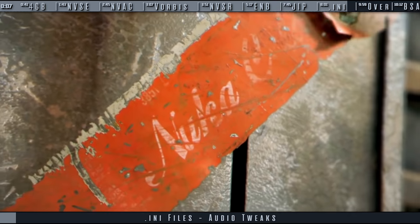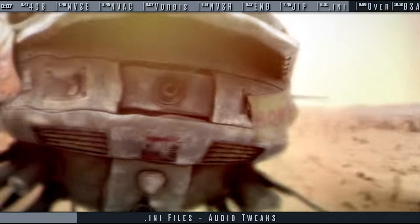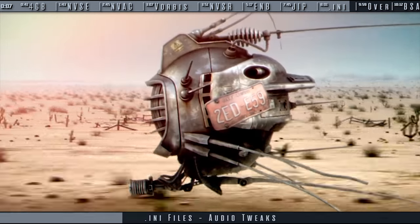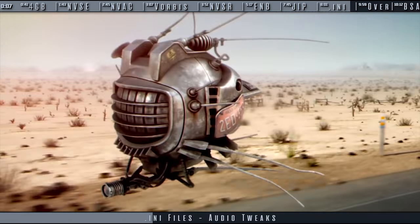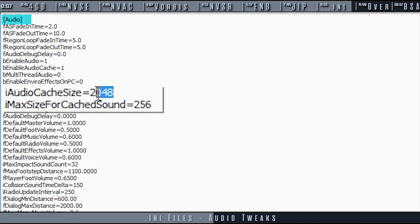These final tweaks increase audio cache to reduce the need to reload frequently used sounds, helping with stuttering and sounds sometimes not playing at all. Within the [Audio] section, add or adjust iAudioCacheSize=28192. Still in Audio, add or adjust iMaxSizeForCachedSound=1024.